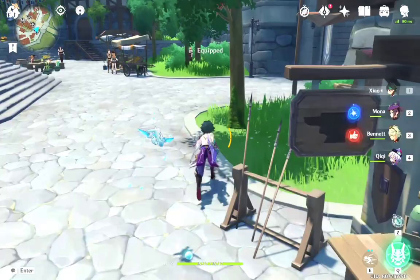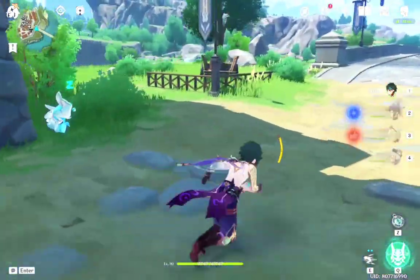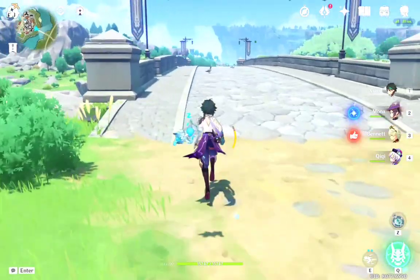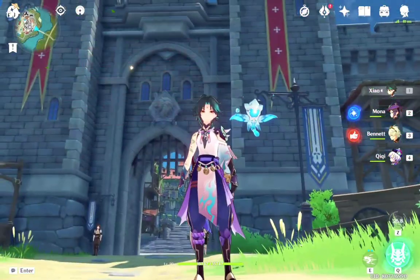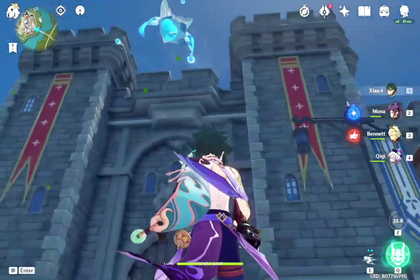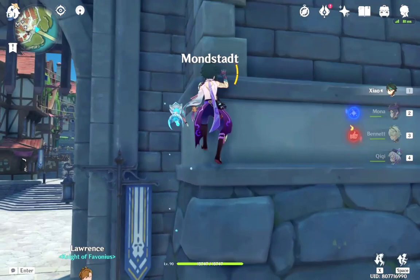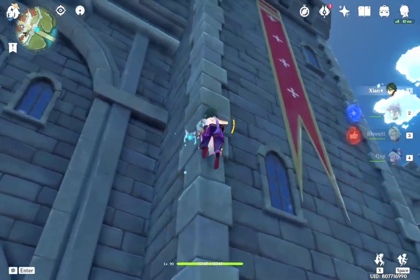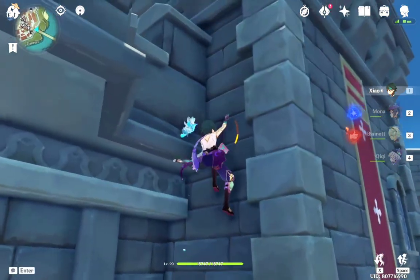First, you're gonna equip the elemental compass and let's look for a location. Here's our spot. Just click Z and as you can see, the compass will give you a direction which leads you to a common chest, an exquisite chest, or sometimes a luxurious chest.